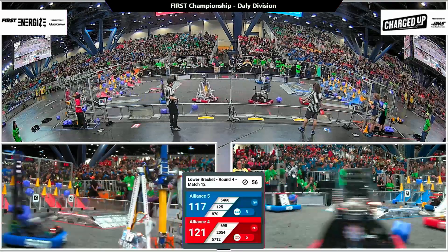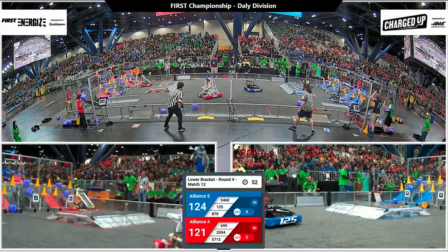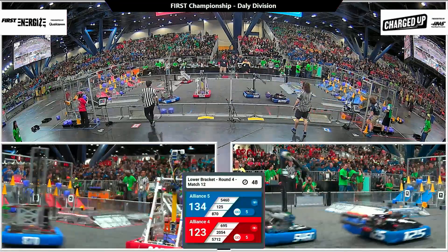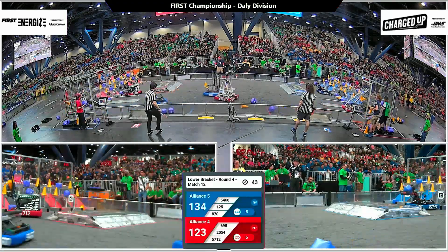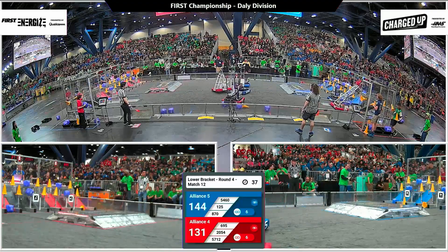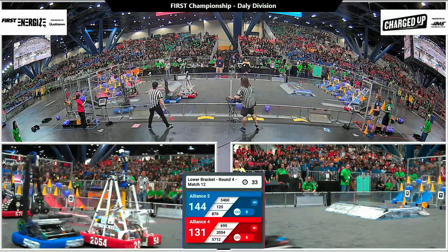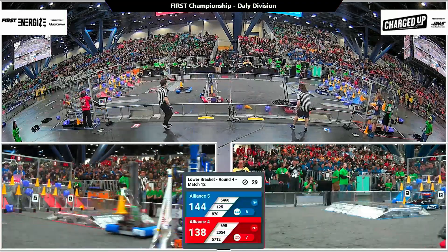Top row now complete for the red alliance. 121 to 117 your score with that five-point cone plus five-point link score. The alliance moves on to the middle and bottom rows — just missing one cone on the middle row. In comes Hemlock to finish that one off — that's an eight-point cycle for them. Their alliance still trails by just 13 points with 35 seconds left to play. Six links per side of the field as things start to wind down.